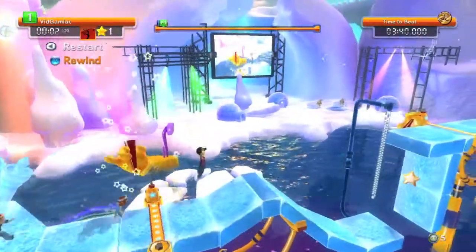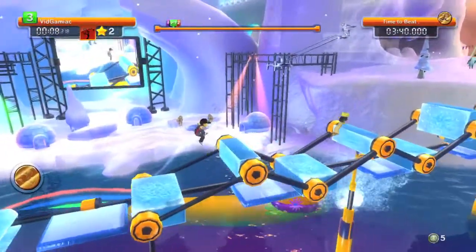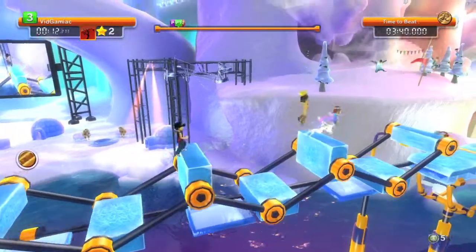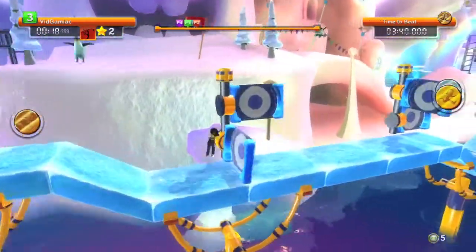The first star you're going to need a slide jump to get, second one in this corner once you pass up the chain. Then you have these jumps right here. Ignore the moving platforms, they tend to get in the way, so I'm just going to take the upper route. And taking it slow so we can try to get the achievement.